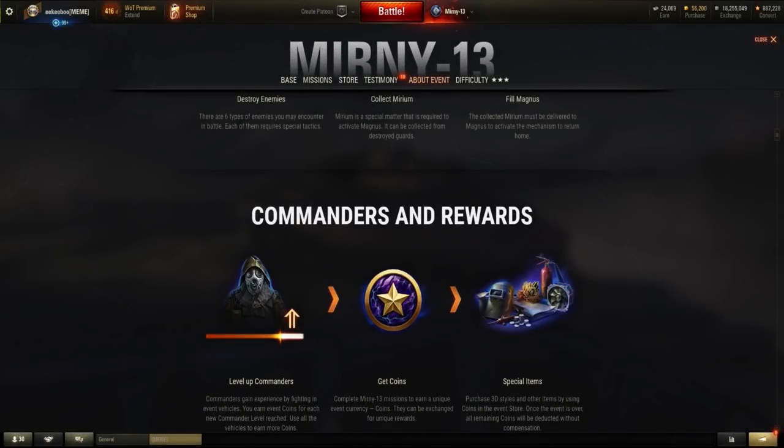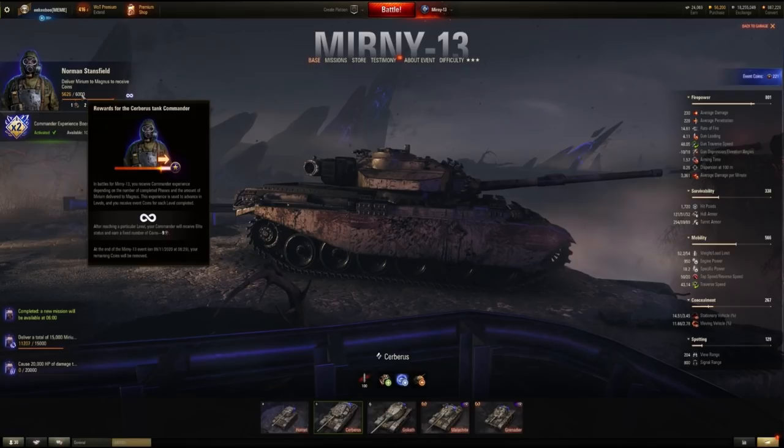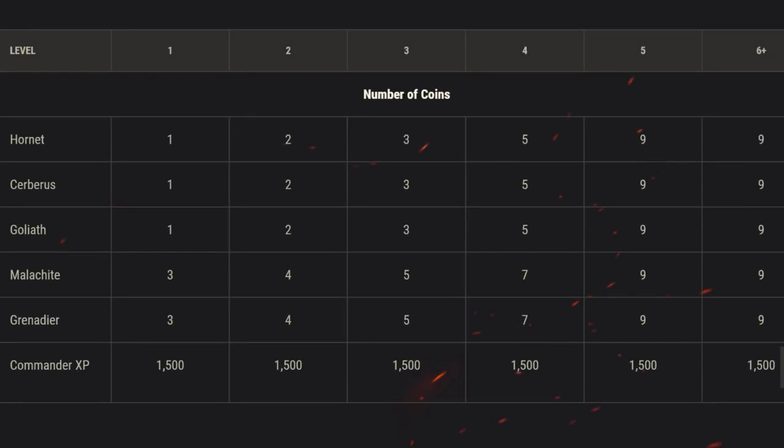For the progression part of this event, your commanders will have levels. Every time you level up by earning 1,500 XP, you will earn coins. There will be no limit to the levels you can earn on your commanders, and you will earn 9 coins per level once you get to level 5 and beyond. You can improve the speed of your commander's XP earning by collecting more Mirmium into the collector — the more you farm, the more that goes towards boosting your commander's level. Additionally, you can activate a booster before the battle that will multiply XP earned by 2, and you can purchase these separately.